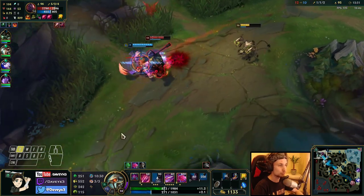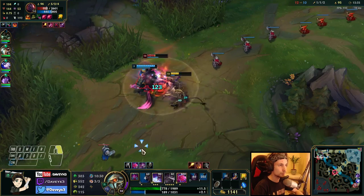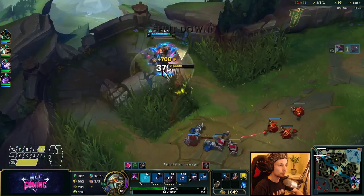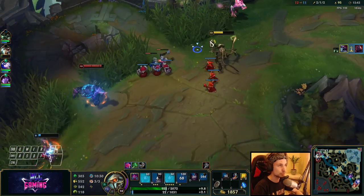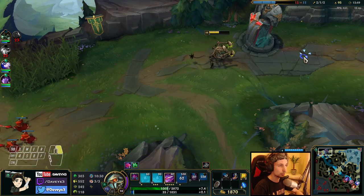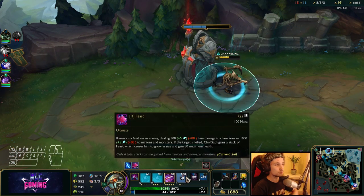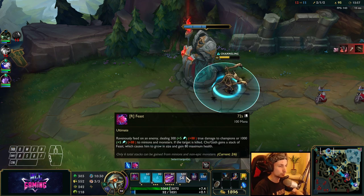We've got some help coming over from Riven. I've got my ultimate now — there's like 700 gold right there. Also using our ultimate on Scion so we can get the stack. Now I can go back, come back even stronger. We can still get four more stacks on creeps as well.